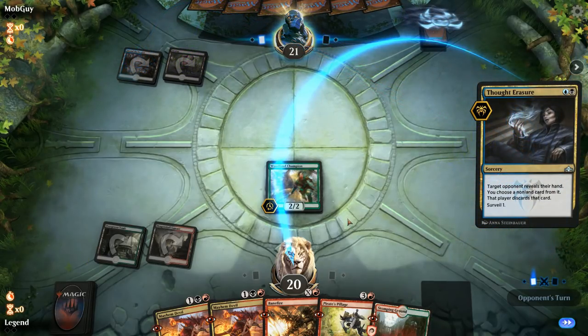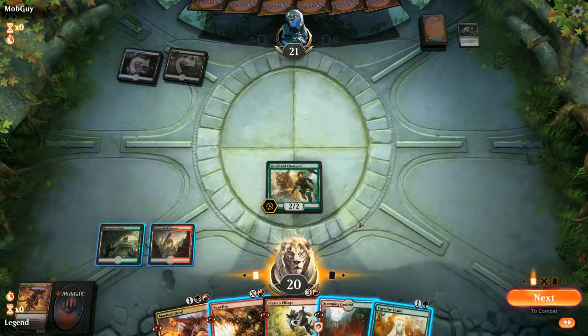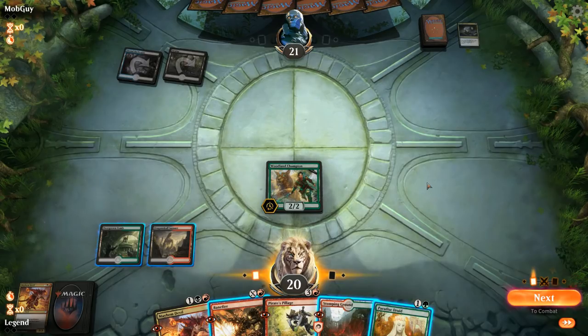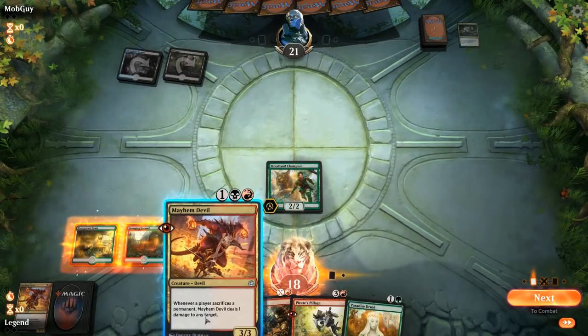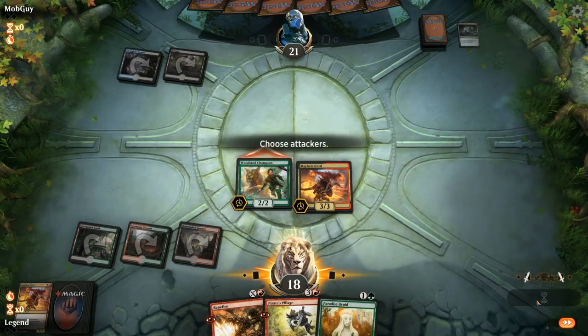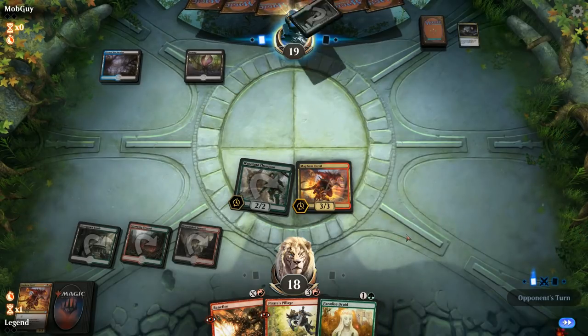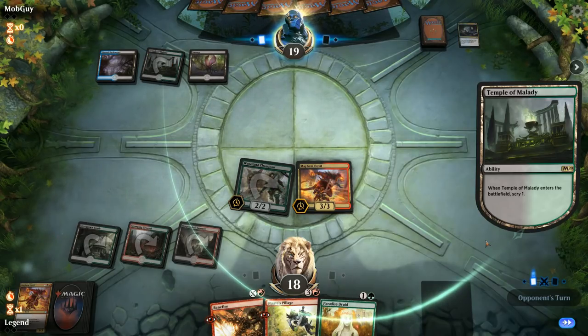Paradise Druid could be okay at letting us cast Pillage next turn, although it lines up pretty awkwardly against a Cry of the Carnarium which the opponent can easily have. So I think I'm leaning Mayhem Devil for now, and then we can discard the Druid to the Pillage. It's going to be a Temple of Malady so it does look like a Soul Tie deck of some variety. Did find a land — Pillage, discard Druid.